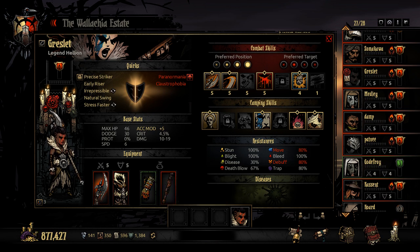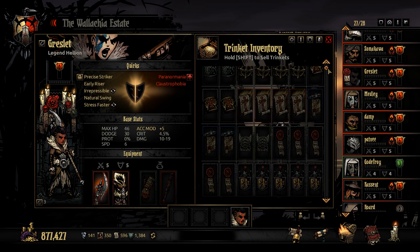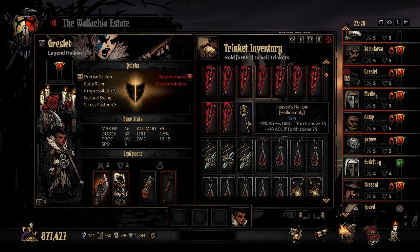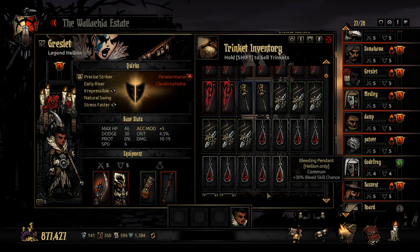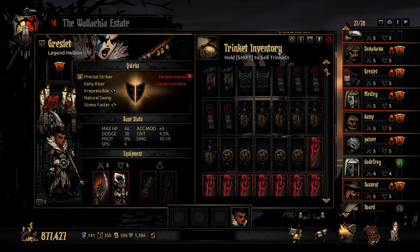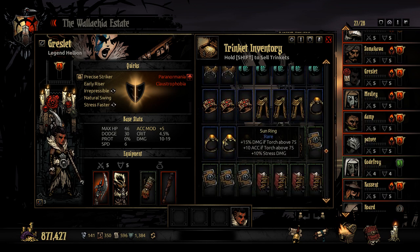If you do not have Ancestor's Pen, anything that would bring some crit or some additional damage — if we look through her class-specific trinkets, I'm not really going to recommend any of her specific ones, they're really not that good. If anything, Selfish Pendant is probably her best one, which is a common trinket. You're really just looking for damage — you could bring Sun Rings. You're looking for damage or crit in that slot.